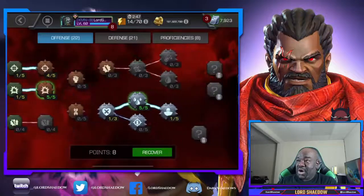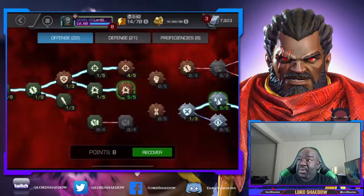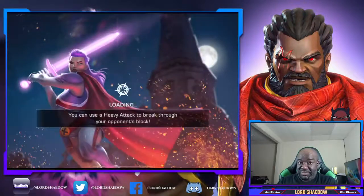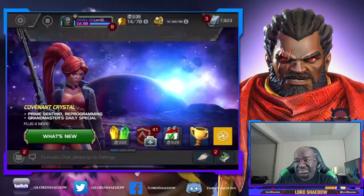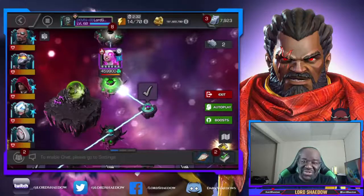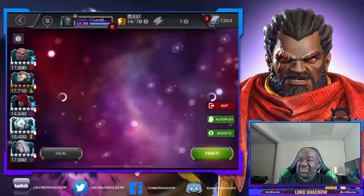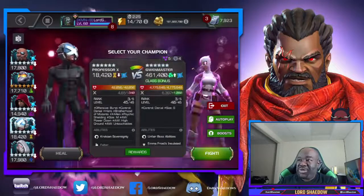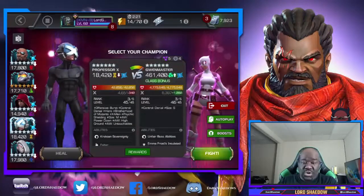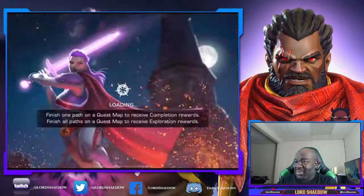Here's my current mastery setup. I went and took off my suicides because I'm going to be using a lot of specials in this fight. I don't recommend suicides for this fight — I'm sure you can do it with suicides, but it really doesn't help and it can potentially hurt you.